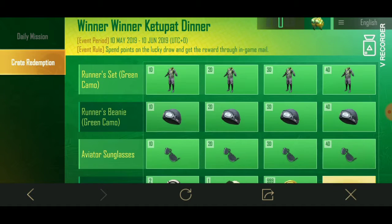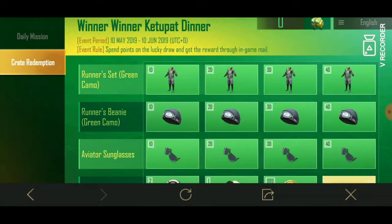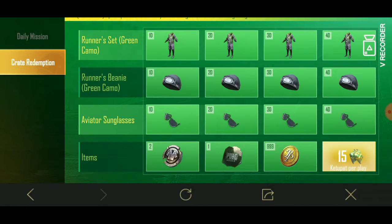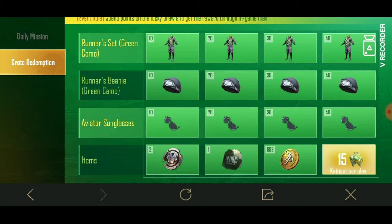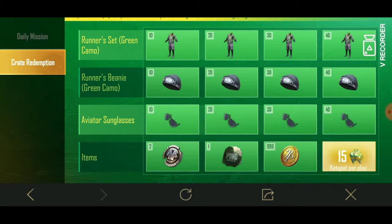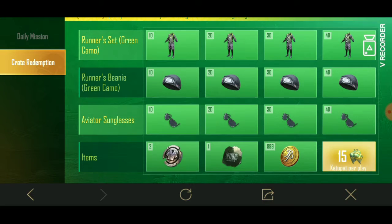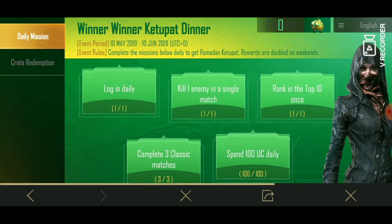Now that we have a legendary outfit, I will be able to buy it. I have a 15,000 shirt for me, and I will be able to buy it from the top. Now we will buy all the items, and we will buy 3.